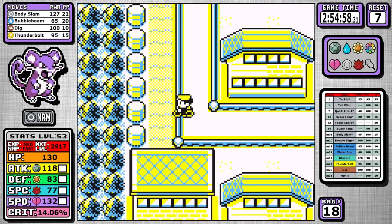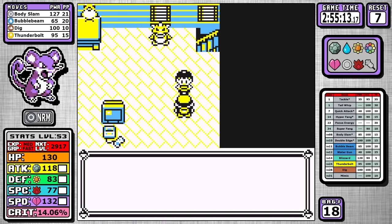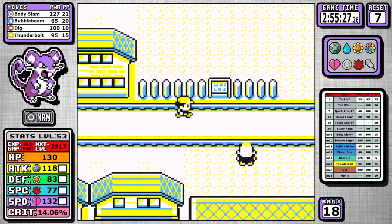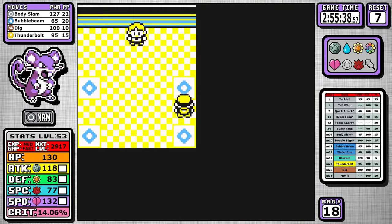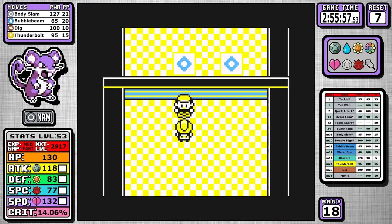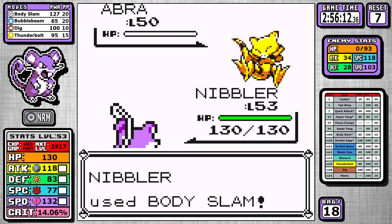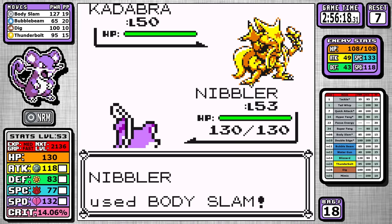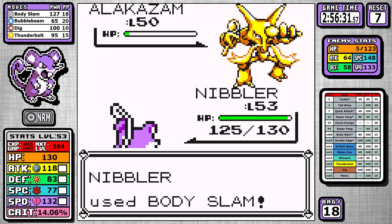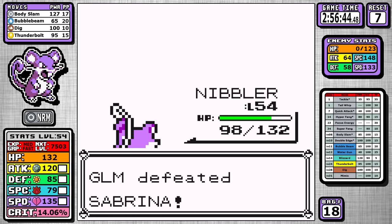After that, I backtrack to Saffron and pick up Mimic, and now it's time to wrap up Sabrina. You might think that going here first would be the play over Blaine, but it wouldn't have put me over the top to handle that fight. In this fourth run I did cut out a Carbos in favor of extra training — originally I was worried about the high damage from her high-special Pokemon, and the extra Carbos allowed me to outspeed Alakazam, but here you can just see that we easily body slam our way through this one, so I thought the extra battles were worth more than outspeeding this fight.